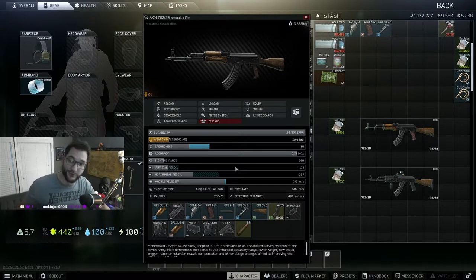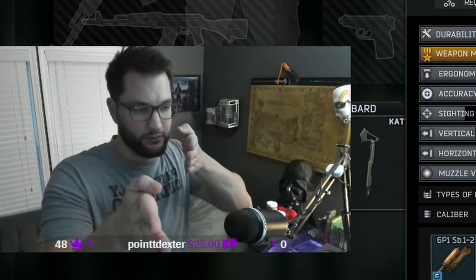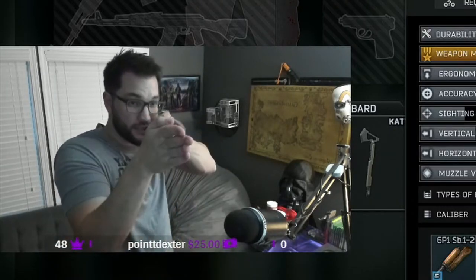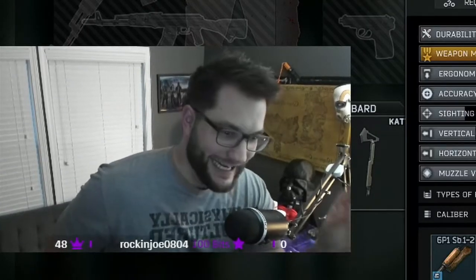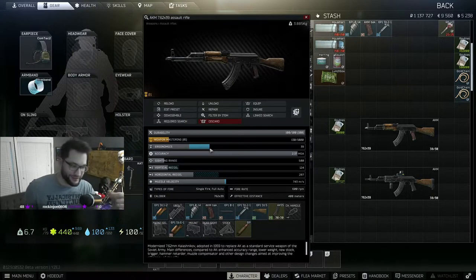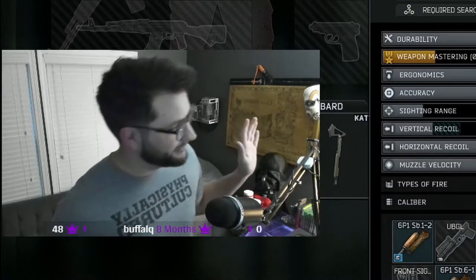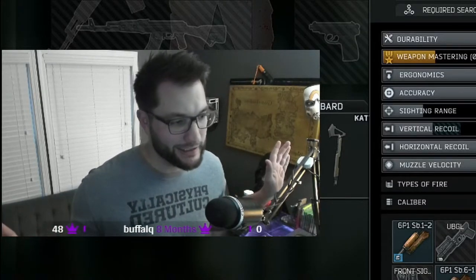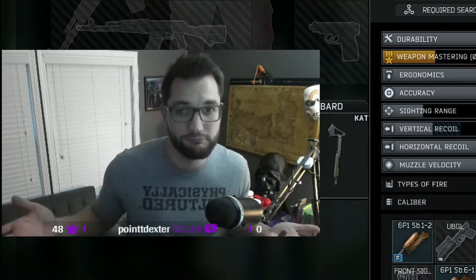First of the Big Three is ergonomics. This determines how fast your gun can go from hip to aiming down sights, and how fluid that transition is — the higher the number the better. Ergo is also going to affect how loud the gun is as you raise it, so if you're hiding around a corner or in a bush you don't want that loud clicking as you bring it up.